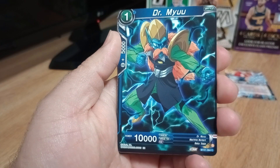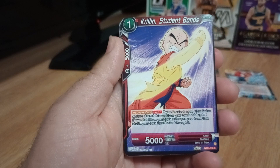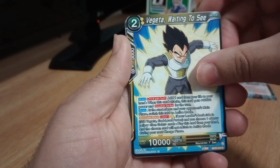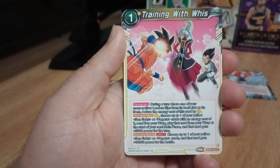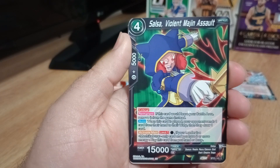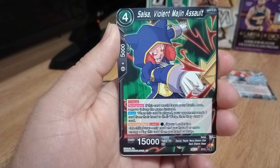Dr. Meu on the common card. Krillin, Student Bonds — this is from the Garlic Junior Saga. Vegeta, Waiting to See, from the Resurrection F Saga on the common card. Training with Whis — Whis on the common card. That's nice. Whis trains the God of Destruction, so can you get a better trainer than him? Probably not. Salsa, Malevolent Majin Assault from the Dark Empire Saga — interesting. I don't think I've ever seen this character before.